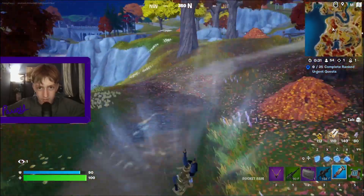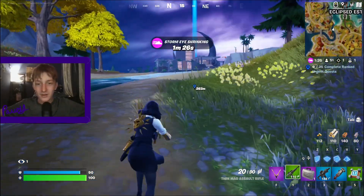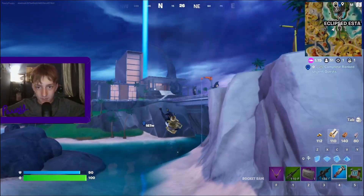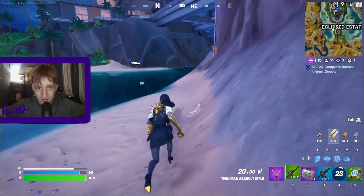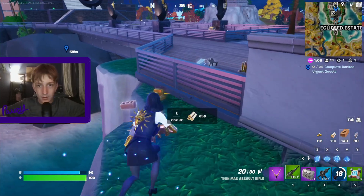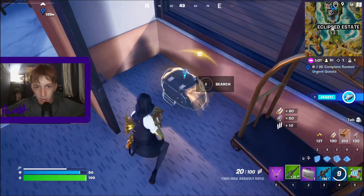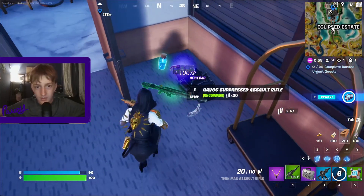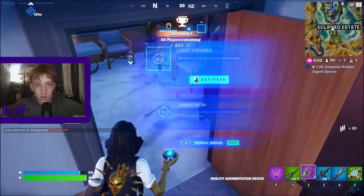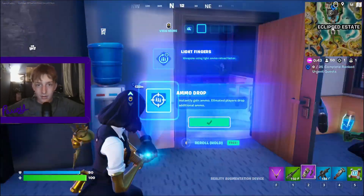Ooh — fast fissure: instantly loot a fishing hole when you swim through it. Yo, that's overpowered. That's actually crazy. That's OP. All right, now let's go.